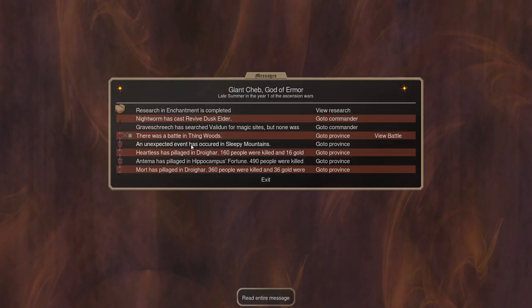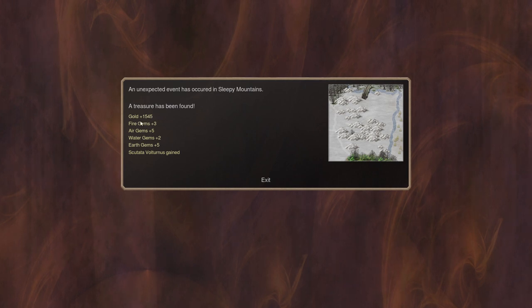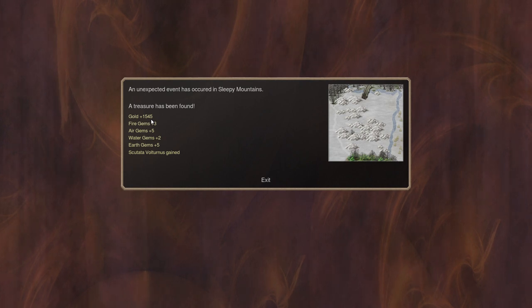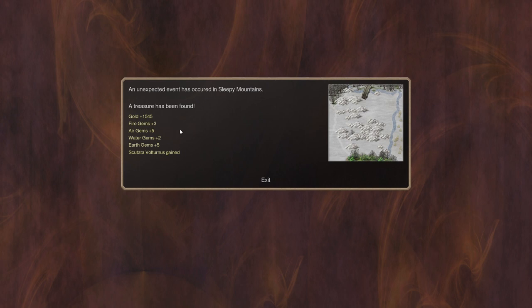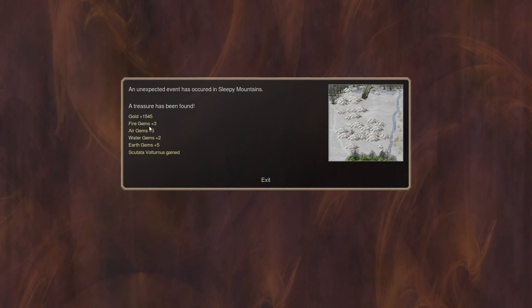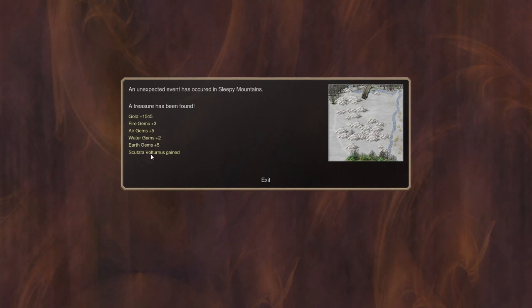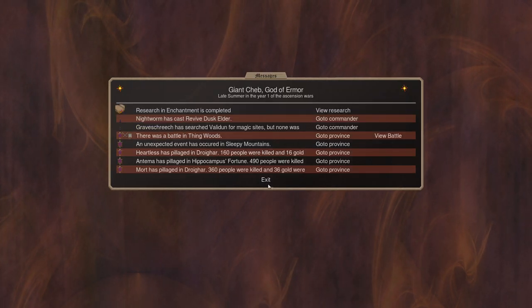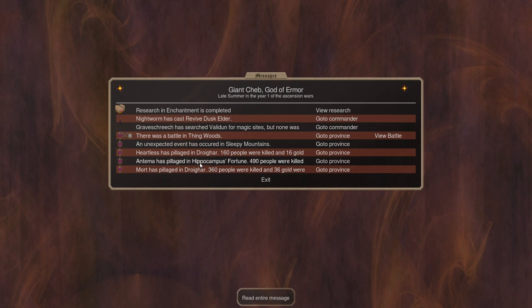All right. Unexpected events — oh my god, yes! Now this is why right at the beginning of the game I chose maximum chaos and maximum luck. It results in lucky events like this: 1,500 gold, that's going to be a lot of temples. A handful of gems and Scalata Volturnus — probably an item. More pillaging, good.